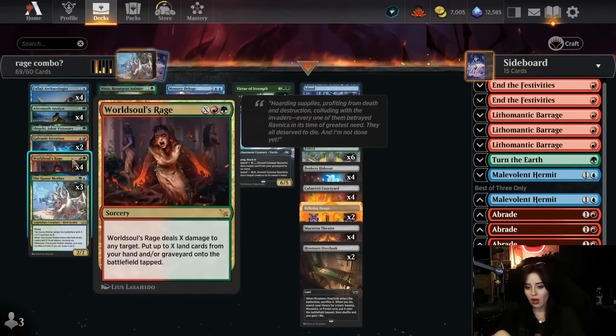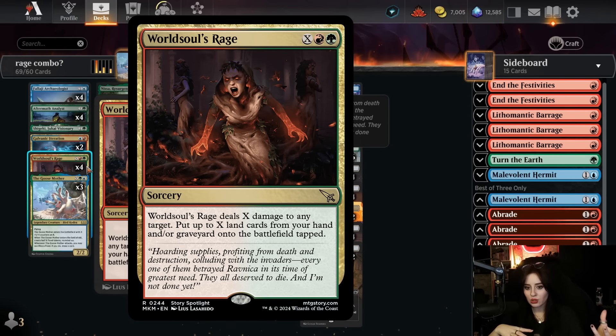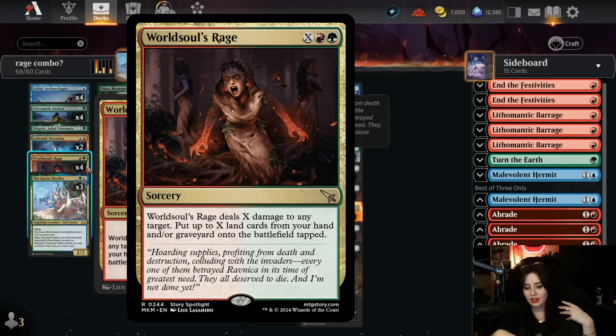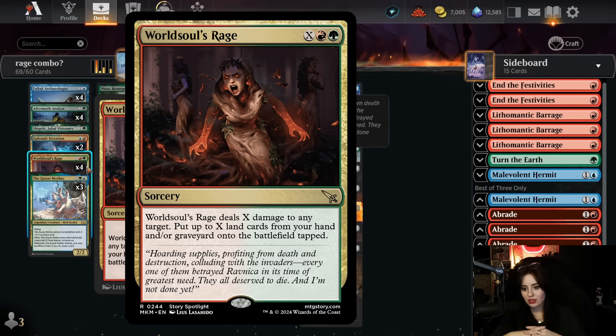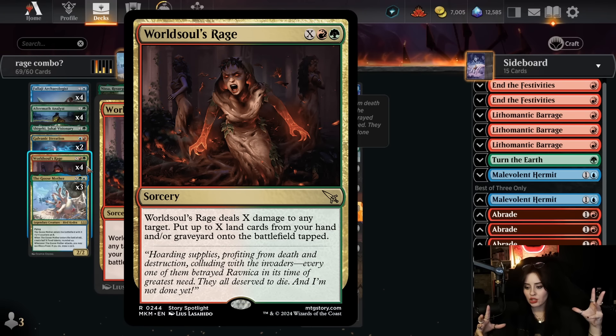What are we trying to do in this deck? We're trying to fire off a huge World Soul's Rage and just go X=20 into our opponent's face. World Soul's Rage is an X and two mana sorcery that deals X damage to any target, and you put up to X cards from your hand and graveyard onto the battlefield tapped.